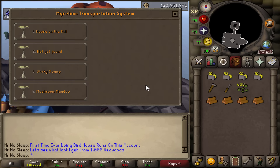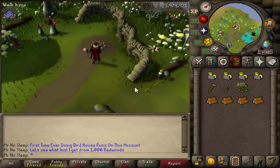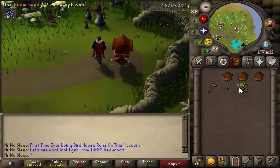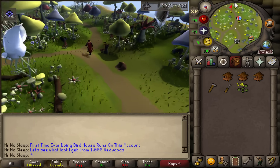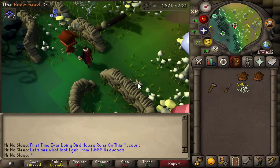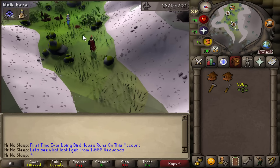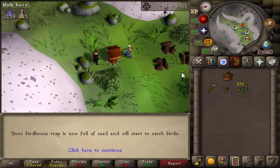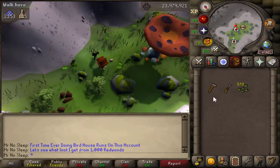Using the Magic Mushtree, I have not yet found the second teleport to the Verdant Valley, so we're starting with the Mushroom Meadow. We'll build the four clockwork into individual birdhouses, plant them, and put seeds in so they start catching birds. This is actually the very first birdhouse run on my main account, which is why I haven't unlocked the second location yet. After this first run, the teleport will be unlocked.